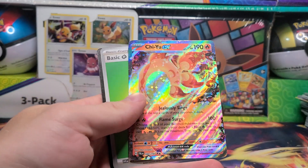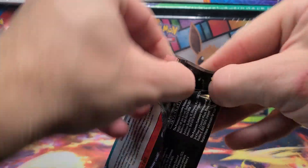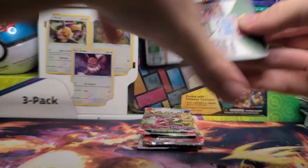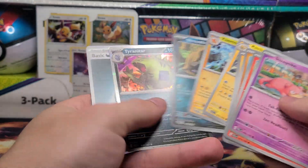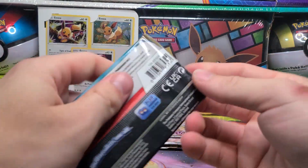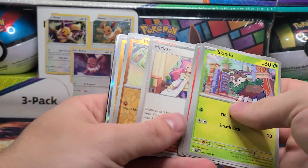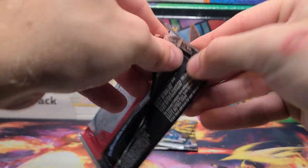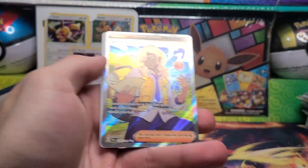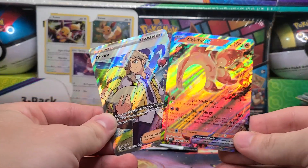First pack — another hit: Chien-Pao for our Paldea Evolved. Paldea Evolved really being nice to us today. Next pack has nothing. Scarlet Violet Base — just nothing again. Last one before our Silver Tempest — and there we go, an Irida Full Art from the main set. So before the Silver Tempest we did get two hits. Very good odds from that.